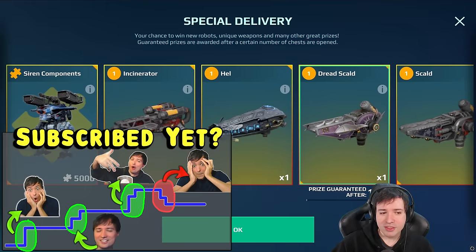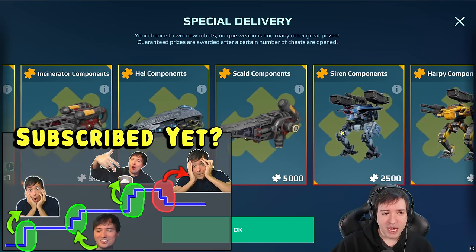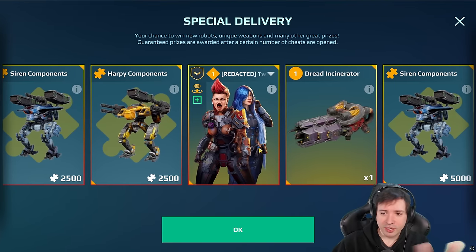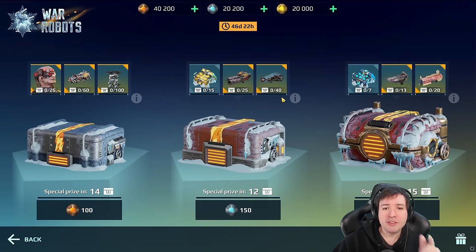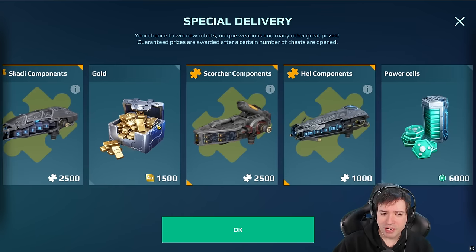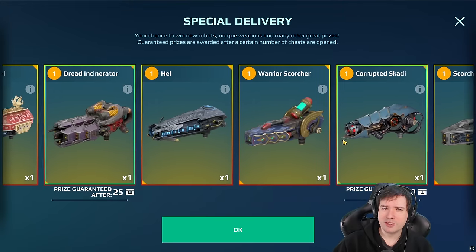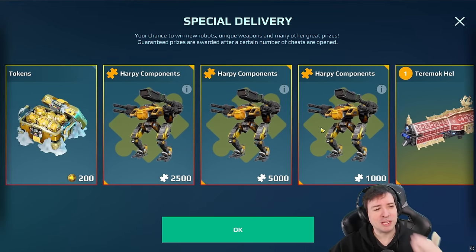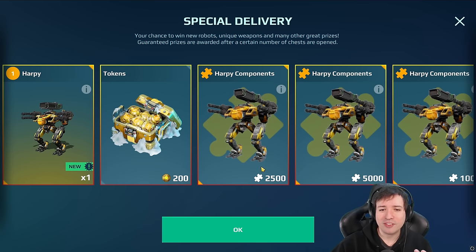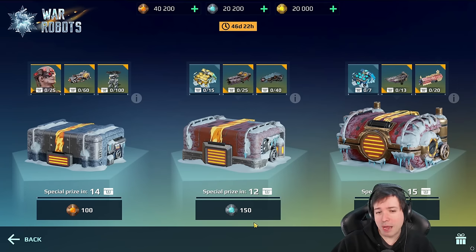You get a Harpy inside the large one and you've got the Siren in the large one as well. Next to the Legendary Pilots, in the medium-sized one you can also get a Harpy but you cannot get the Siren. Doesn't that mean Pixonic basically places the Siren higher up than the Harpy? I kind of disagree with that because I think the Harpy might be the more interesting one — but I'm not sure.